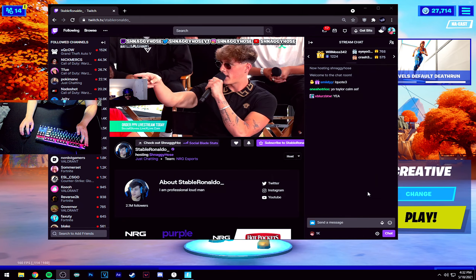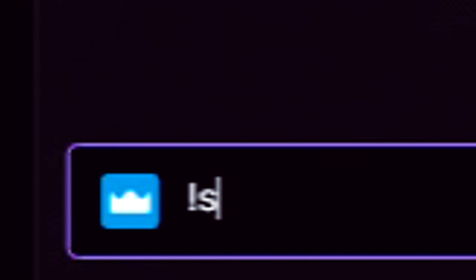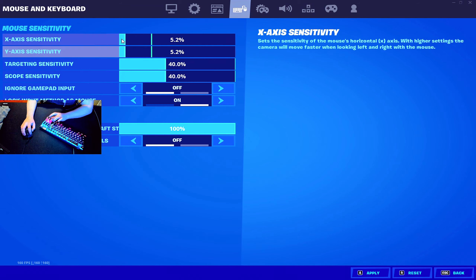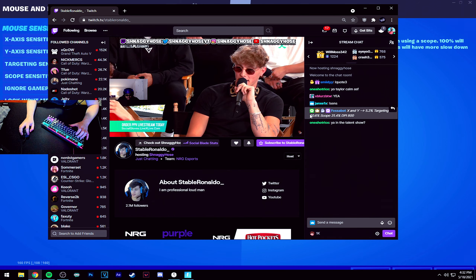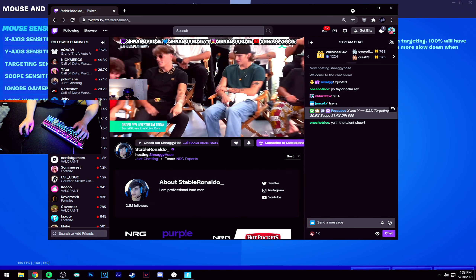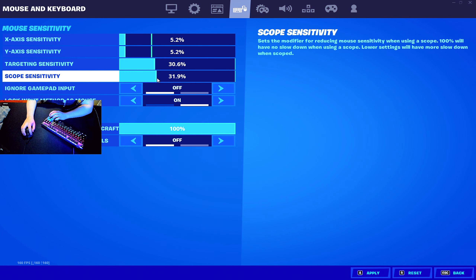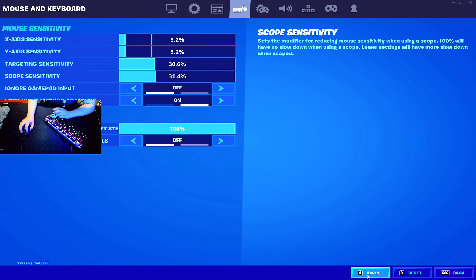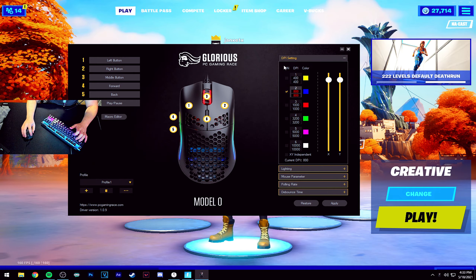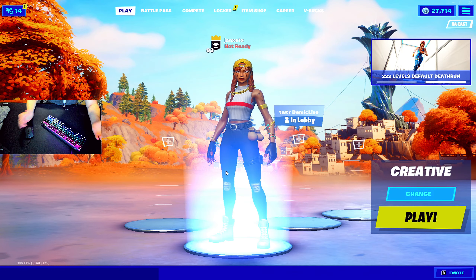I have his chat up right here. His X and Y is 5.2, let me go ahead and set that — there we go, 5.2. His targeting is 30.6, and his scoped is 31.4. Let's press apply. He plays 800 DPI by the way, and here's my mouse software so you can see I'm on 800. Now let's get into the zone wars.